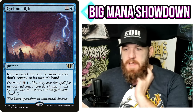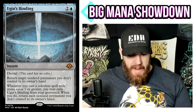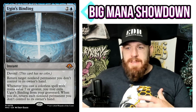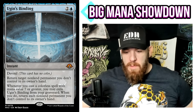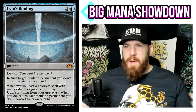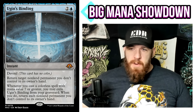It's essentially a Cyclonic Rift — it gives you the same effect. But I haven't made a deck with this card because I think it's so good you need to build around it. If you're assembling a two-card combo to make this work, you're essentially assembling a two-card combo just to cast a Cyclonic Rift, which doesn't seem super great. You're getting it for free, but you have to cast a spell of mana value seven or greater — which is what an overloaded Cyclonic Rift costs anyway. So you're really not gaining much.